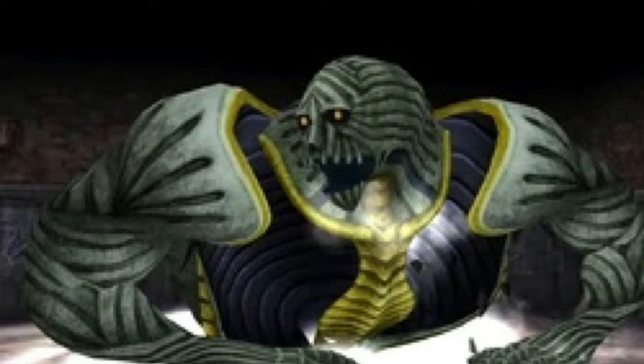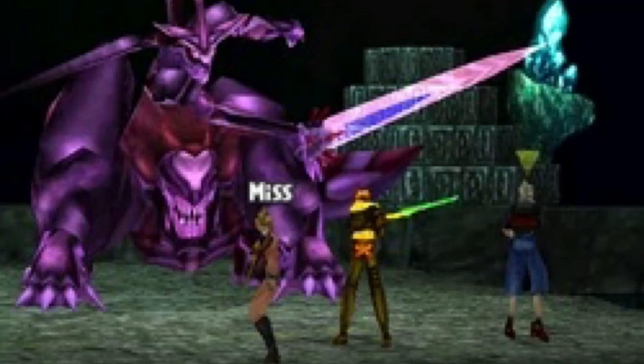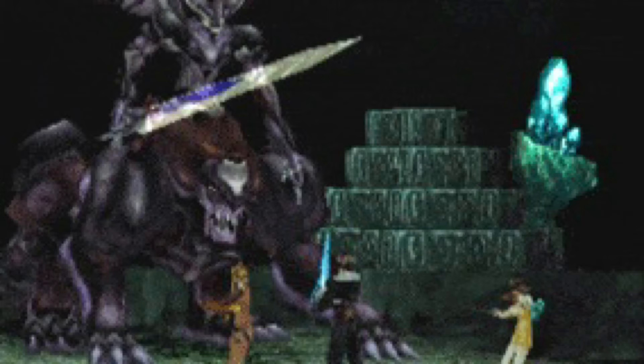At number 2, and no surprise here, we have Ultima Weapon. This guy is a beast — the fact that he can use Light's Pillar that inflicts 9999 damage says everything. There is no point concentrating on your HP as it can deal 9999 damage in one attack. I would suggest concentrating on your speed and ensuring that you get those attacks in as quickly as possible to take him down. Auto-Haste will help with speed quite a bit, and you could also use Zell's Armageddon Fist, which allows you to get a lot of attacks in before Ultima Weapon even gets an attack on you.